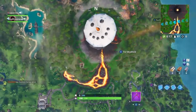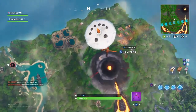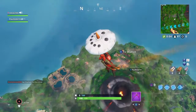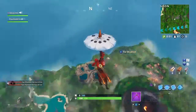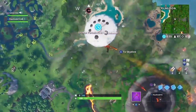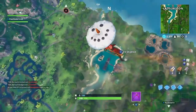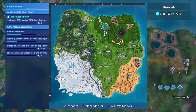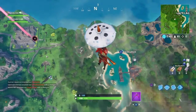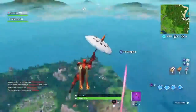The volcano is very epic. Inside the volcano is the Ice King's throne and there are two dragon eggs. There's also Sunny Steps, which is like an Aztec temple. There's a wood area over here and tons of expedition outposts. Tomato Temple is actually still there, just really small now. We also have Lazy Lagoon — kind of like the new tilted — it has a pirate ship with cannons and a little dock town next to it. There's also a bunch of volcanic vents which boost you up into the air.